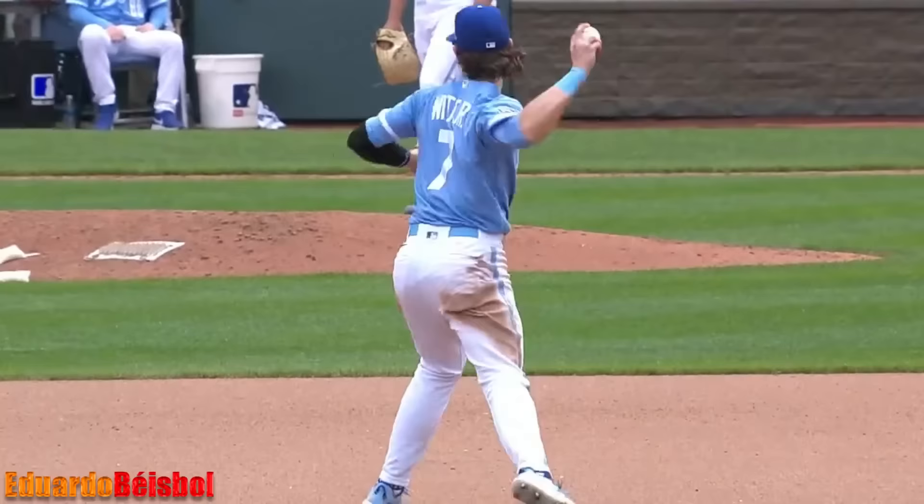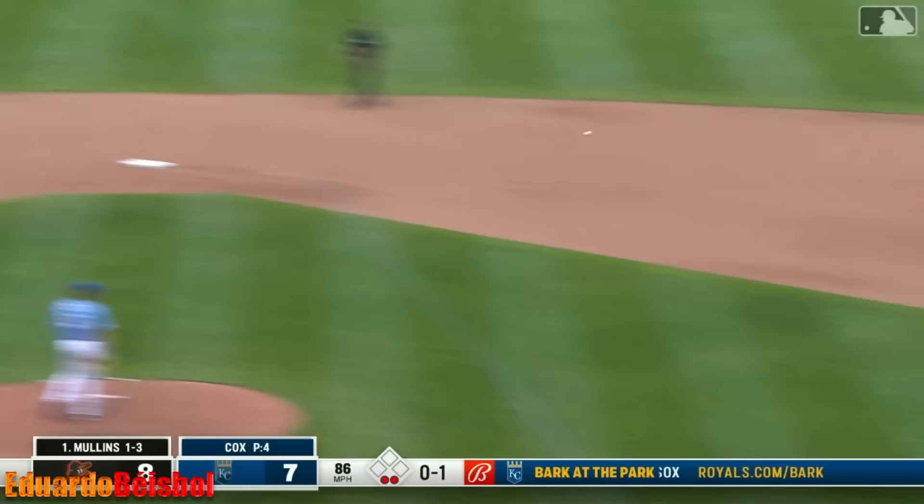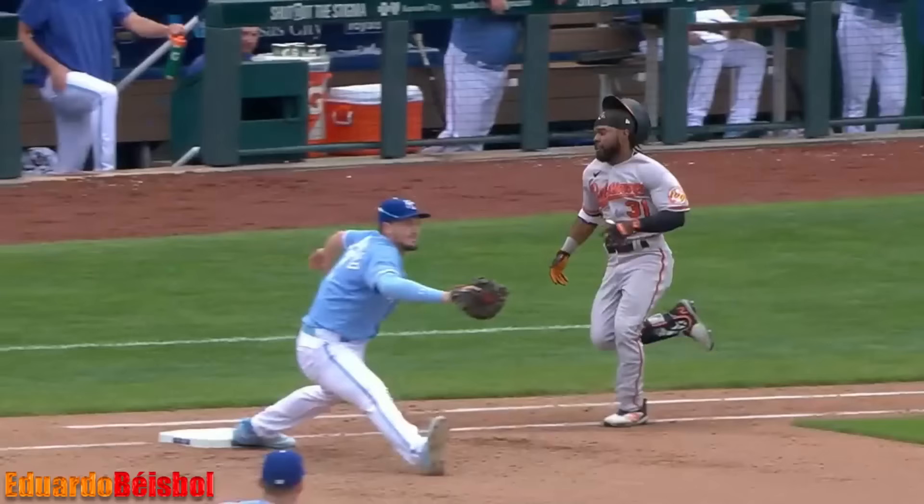Ground ball left side — Bobby Witt Jr. backhands, throws — not in time. What a play! Look at Vinny stretch out those hamstrings. In the turn — the runner is out.